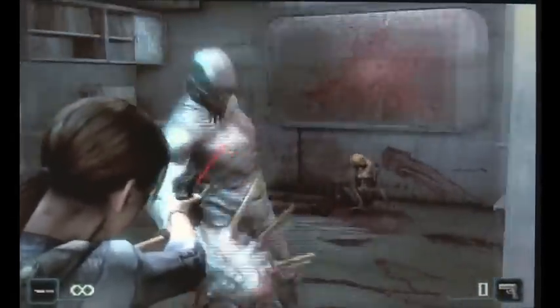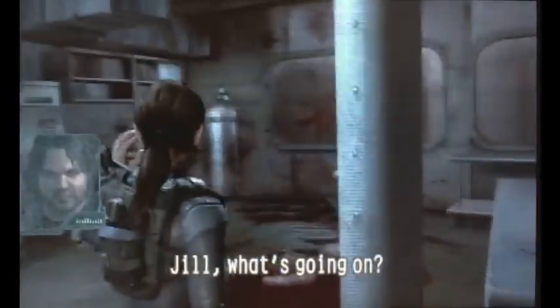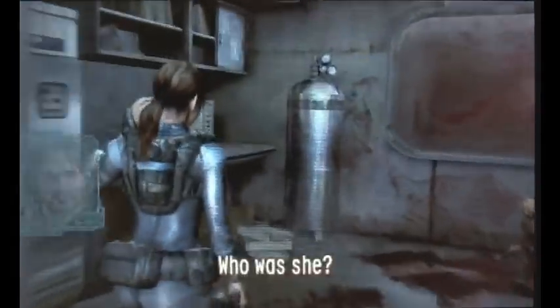They're fairly easy to kill so you won't struggle too much. You can use those dodges as well to not take any damage. A survivor was found but the B.O.W.s got her. After you kill those two B.O.W.s, get your Genesis out.